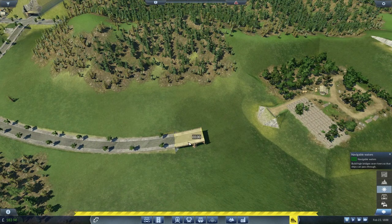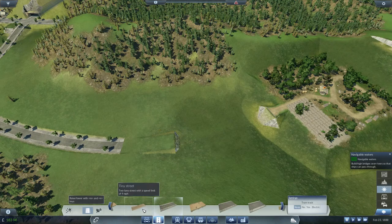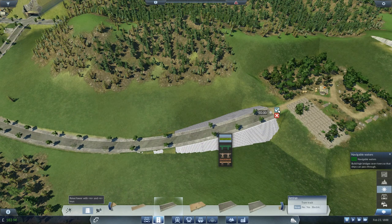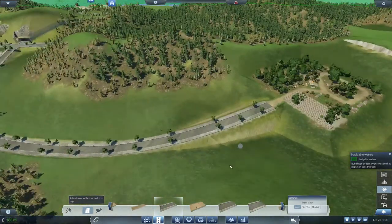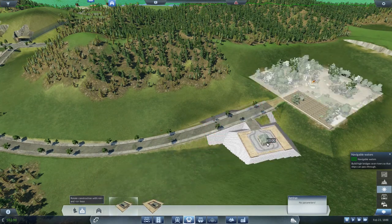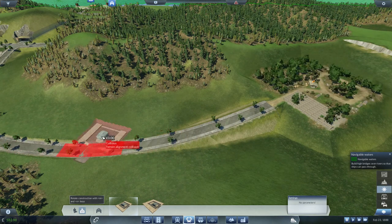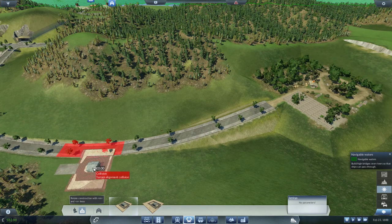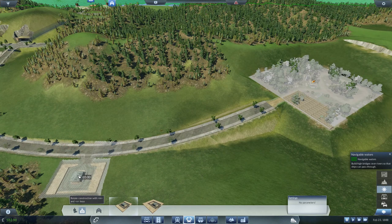Maybe not bridge that — there we go. Then we're going to have to put one of those. Well, this can be a small truck station, and it can sit just there.